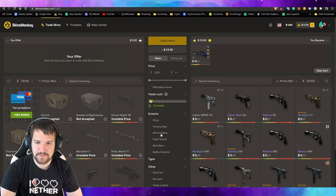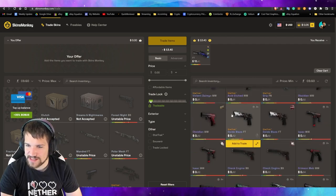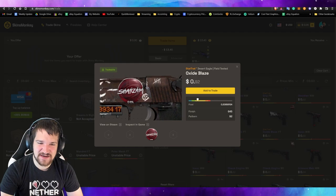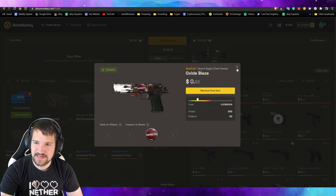I don't really care about the exterior, so we're just going to find one for the Deagle here. That looks like it's shooting like an ice bullet or something. Oh, this one has a sticker! I think I found it — it has a counter on it too. I think we're going to go ahead and get this one. Let's go ahead and add that to our cart.